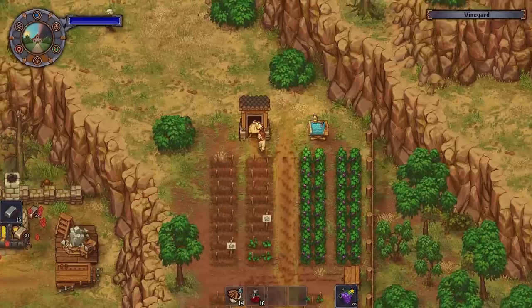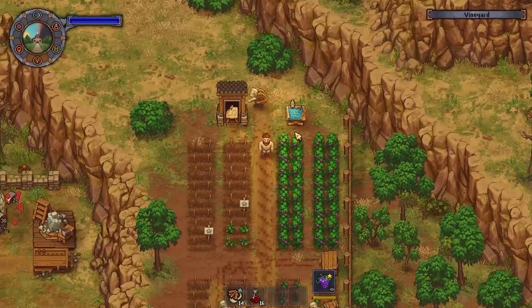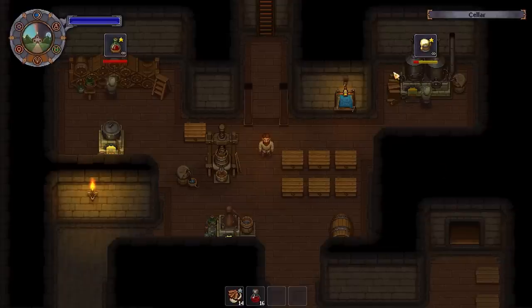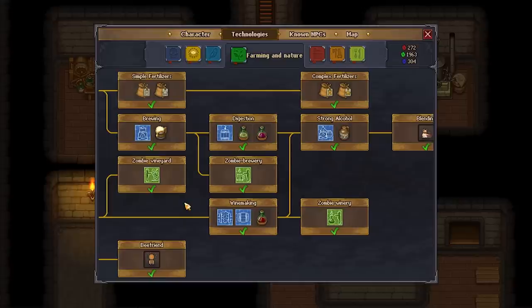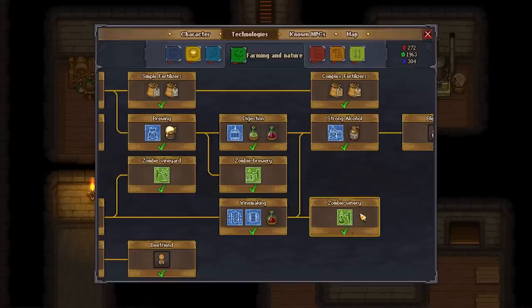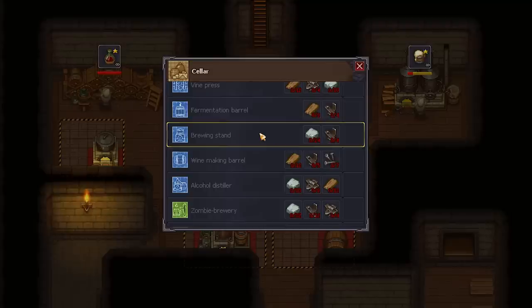The porter station has a little zombie who's gonna move all of your grapes and hops down to the basement for brewing. Down in the basement is where you brew your beer and make your wine, but first you need to unlock some technologies. Under the farming and nature technology tree you'll find the brewing technology for beer and the wine making technology for wine, and if you have zombies you can also add zombie brewery and zombie winery. This should unlock everything you need in your workbench — for beer you want the brewing stand, and for wine you need the wine making barrel and the vine press.